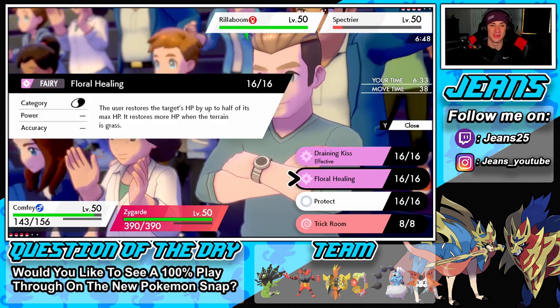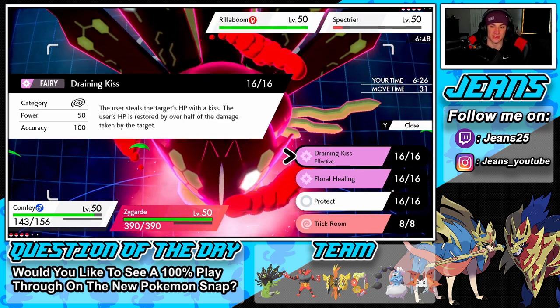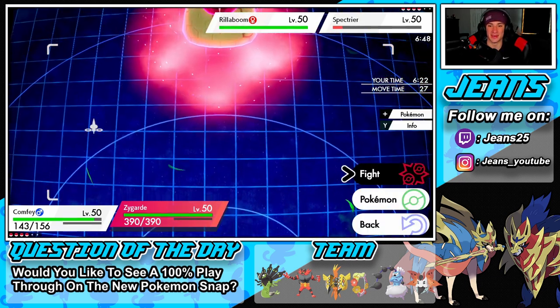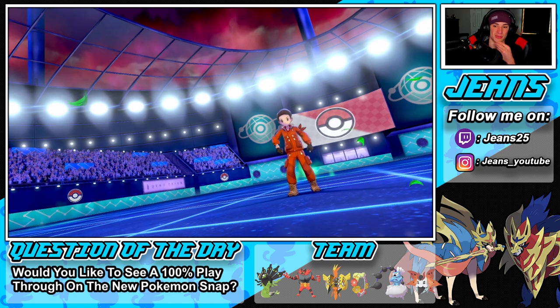Draining kiss — not floral healing, what am I doing! Draining kiss restores more HP when the terrain is grass. Imagine if I'd floral healed Spectrier, that would have been hilarious. We're going to slide over with a max quake just to get a defense boost and do some damage on the Rillaboom.